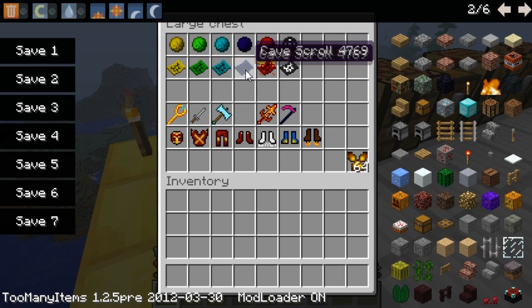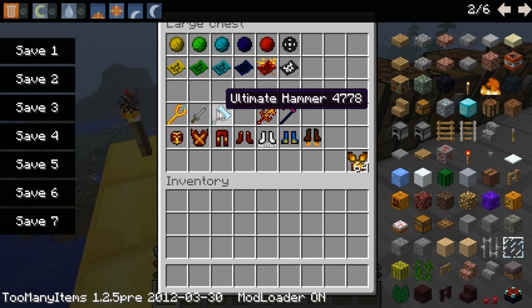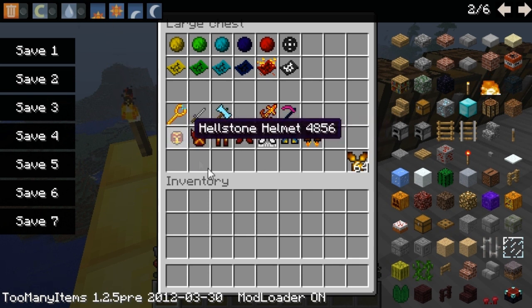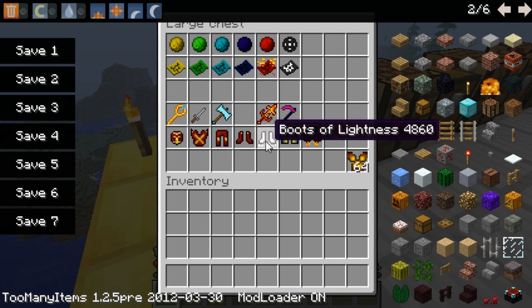Each boss will drop a special weapon if you kill them, except for the cave boss — I'm not quite sure what he drops. The weapons dropped include the Pharaoh Staff, the Rogue's Knife, the Ultimate Hammer, the Fire Sword, and the Midnight Scythe. Also, the fire boss will drop one piece of each hellstone armor every time you kill him, and if you have the full set you're impervious to fire — it's about as strong as diamond armor.